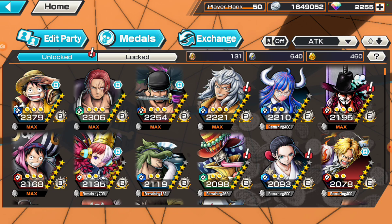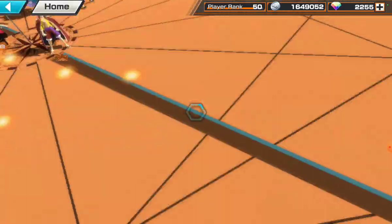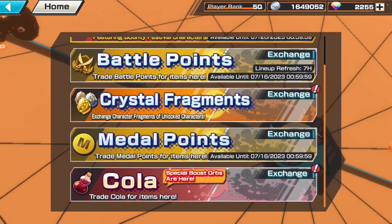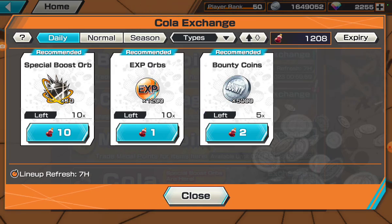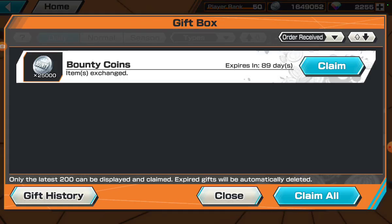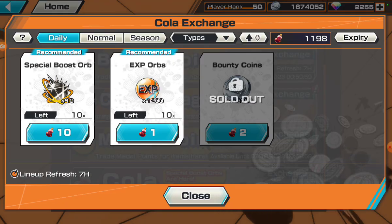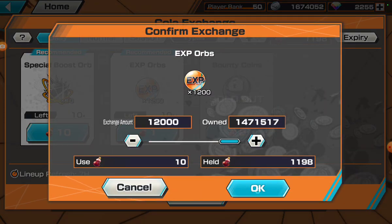Know how to use your resources accordingly. Let's say you have a low amount of coins — maybe a million coins — but you want two million. Go to the exchange shop, go to Cola. You can only get Cola after you have a bunch of six-stars, just as an example. For just a small amount of Cola, you could gain 25,000 coins. That's how you manage your resources — you have to understand where to invest them because you don't want to waste them.